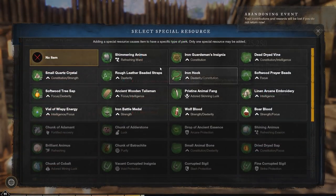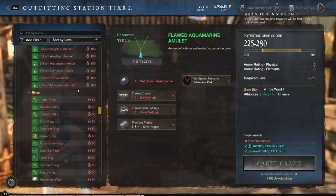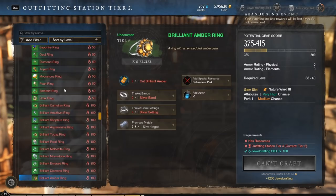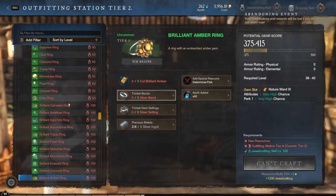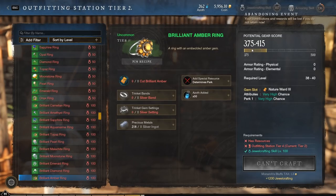You can also add a crafting perk to guarantee different attributes onto your jewelry when you craft it. Additionally, you can use Azoth to guarantee these different perks and attributes. Without Azoth you see a medium chance, but with Azoth it shows a very high chance — which as far as I can tell is 100%. Azoth will not increase gear score; it will only guarantee these different perk slots.